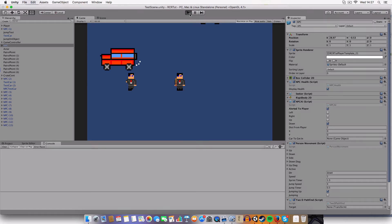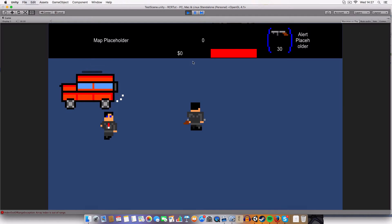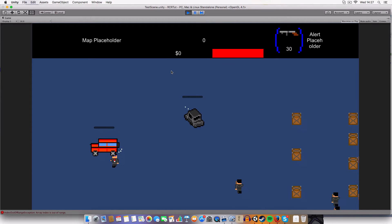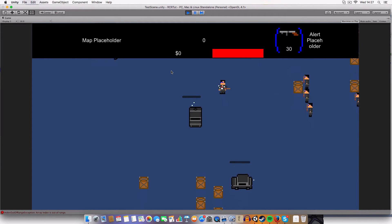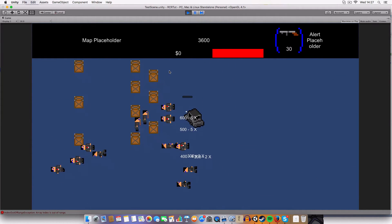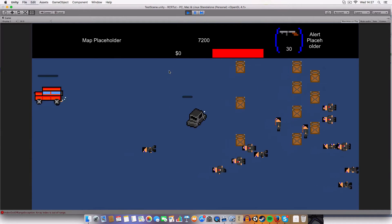So I'm just going to give a quick demonstration. As you can see, we can get in the car, there's multiple AI. You can see we can run them over and they've got a GUI, but that stays with the NPC rather than following you.